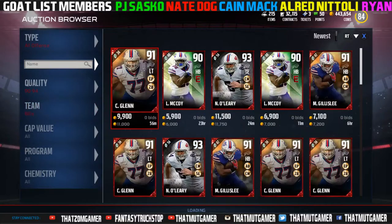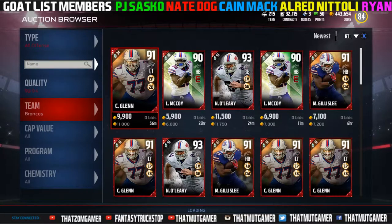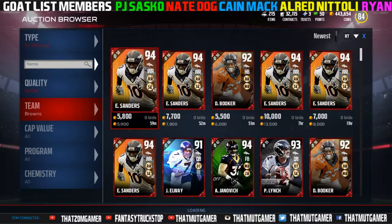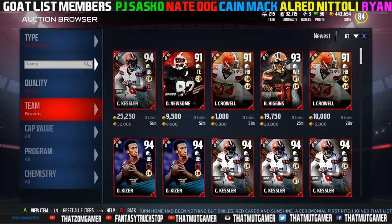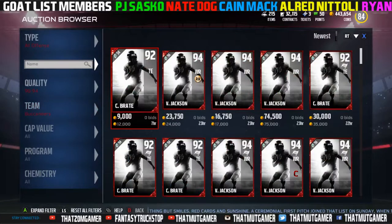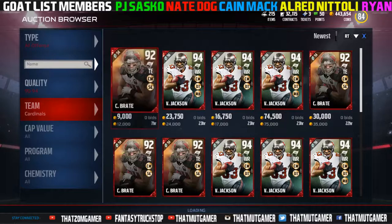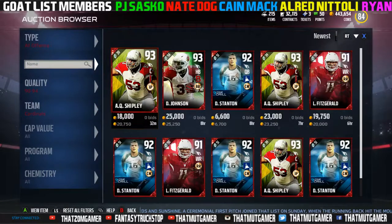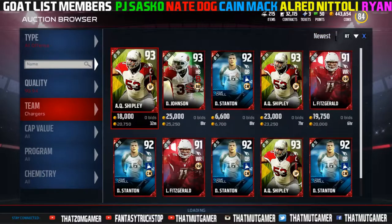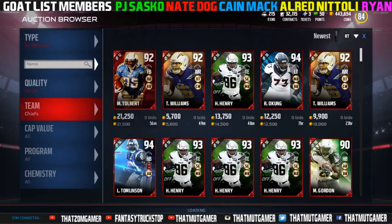Today I'm going to talk about Madden 18 in general and the Frostbite engine. The Frostbite engine is going to be new to Madden 18. It was used last year on FIFA and it really truly is one of the most amazing things. EA could not do whatever they wanted before with the old engine in Madden, and this Frostbite engine makes it so they can do pretty much endless anything.